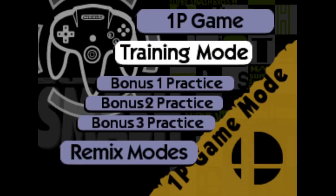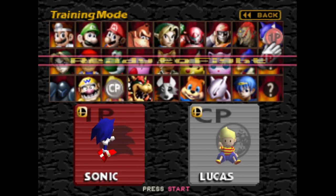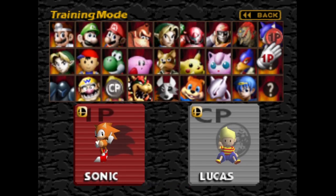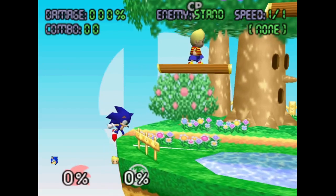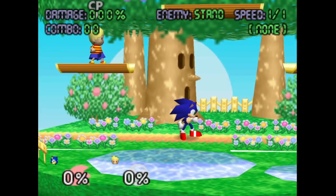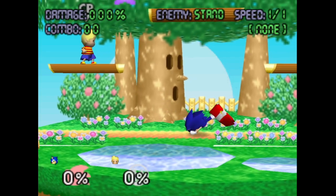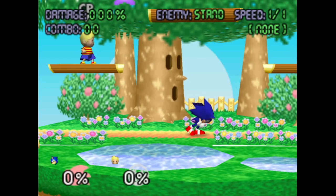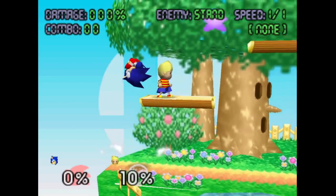First, probably the thing everyone will notice immediately, is that a new character has been added, and it's Sonic. Sonic has been added with a unique classic Sonic costume. This is unique in that it's not just a new costume, it's a new character model. If you look at all the other characters when you change costumes, it just changes the color of everything that's already present. But here, you have the modern Sonic model with the longer hair and everything, and when you change to the classic Sonic costume, it changes the model.